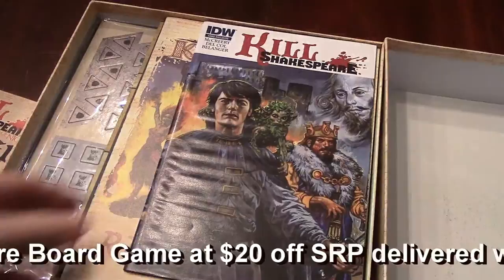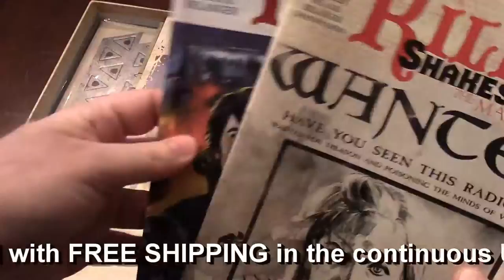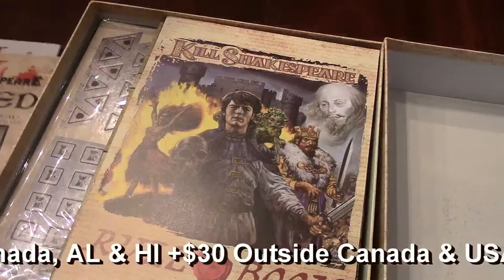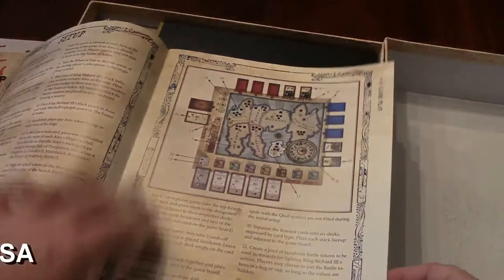Here we go with Kill Shakespeare. Nice heavy-duty box — two to four players, it's from IDW Games, 120 to 180 minutes so it's a long one, 13 and up. There's another comic book of Kill Shakespeare — number two — and this is the game-exclusive one that comes in the game, probably the same artist. And of course, you have the full-color rule book, very nicely done. I like it when everything's laid out nice and clean. Setup's got its own section, round sequence, bidding — I like games with bidding mechanics.